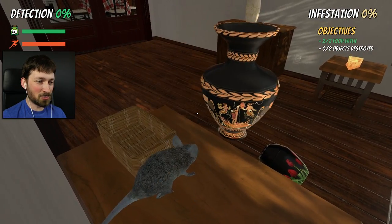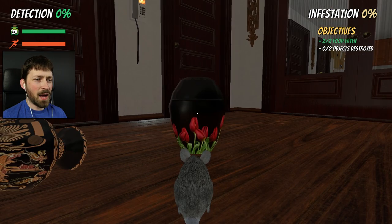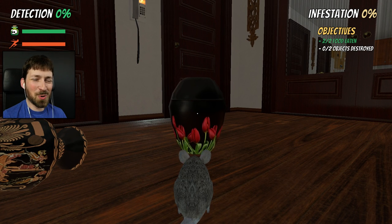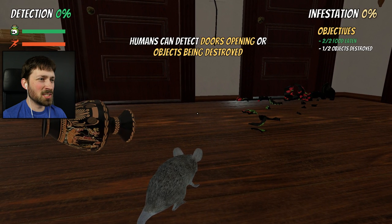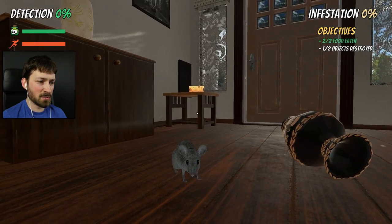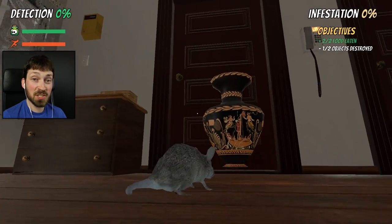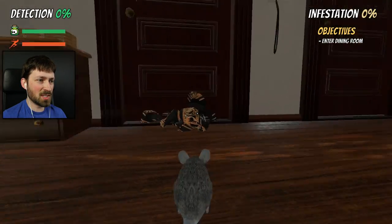I pick this up, drop it off the table, right? I searched through the controls and apparently Q lets me throw stuff. I am a throwing mouse! The game says humans can detect doors opening or objects being destroyed. Yes they can — they can also detect weird mutant rats breaking their crap. Trust me, I am human. Or am I? Maybe I'm some kind of crazy rat thing.